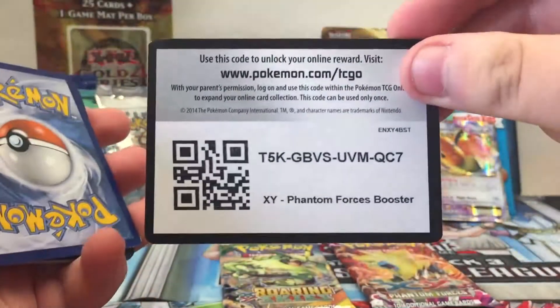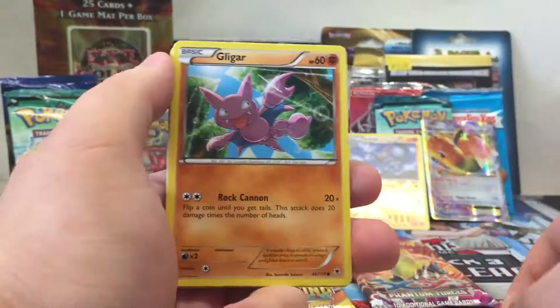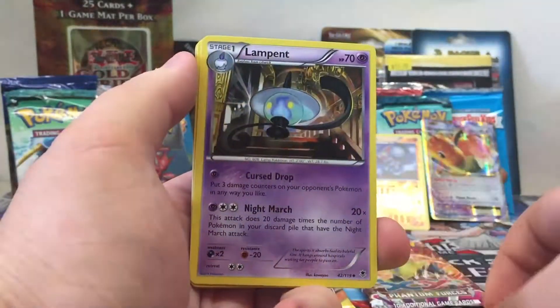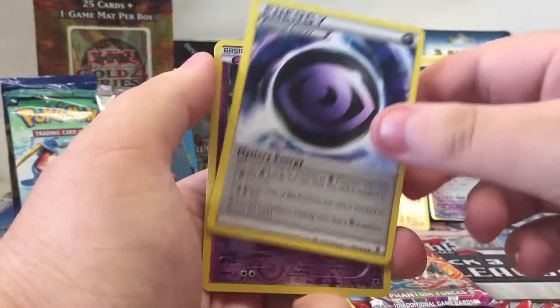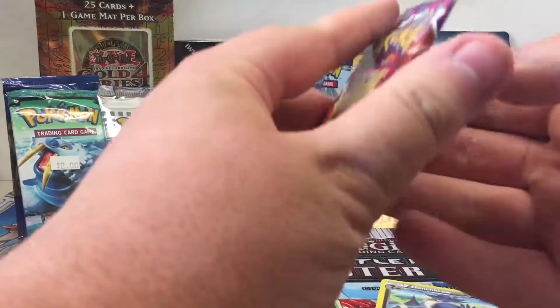If we can get more. Code card. And we got Litwick, Gligar, Dino, Carablast, Heliptal, Lampin, AZ, Mystic Energy, our reverse is a Gulpin, and our Rare is a Honchcrow. Second Honchcrow we got in this opening.